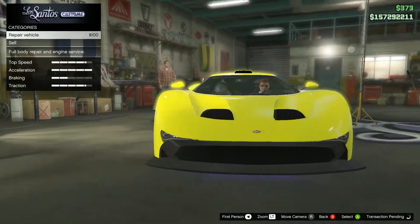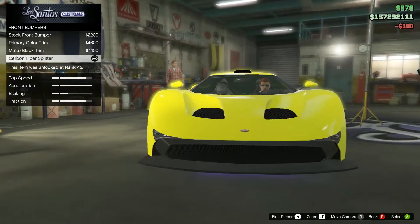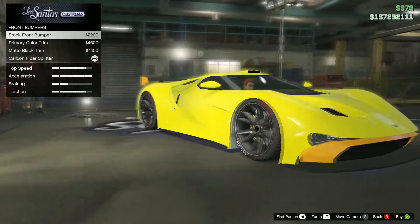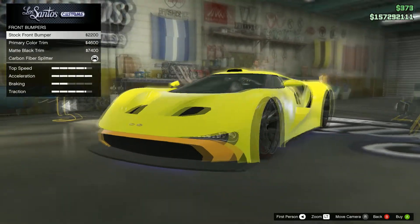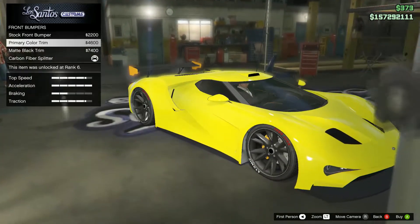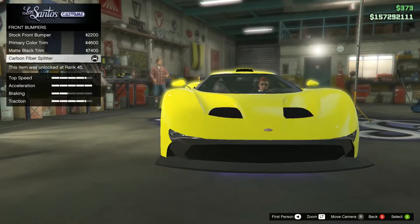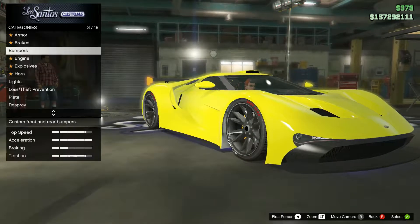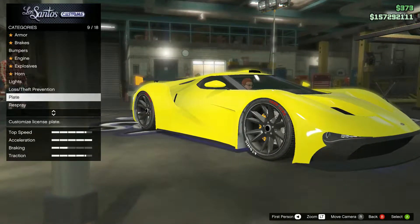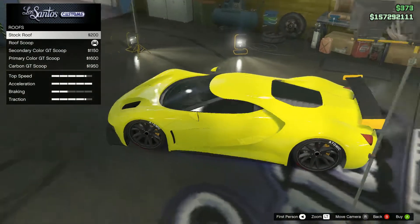We're going to see what we can tune now. Armor is the same. Looking at the bumpers: we have the stock front bumper, the secondary color bumper — it's not the same color as the primary color. You can make it black and there's also the carbon fiber splitter.